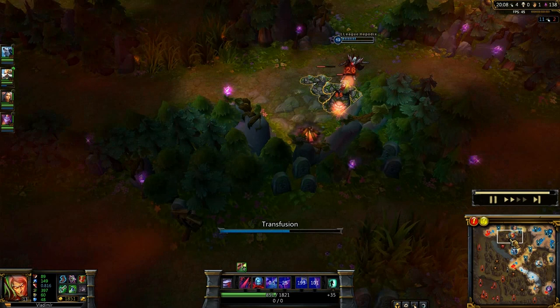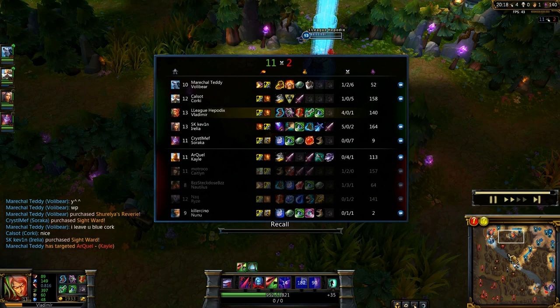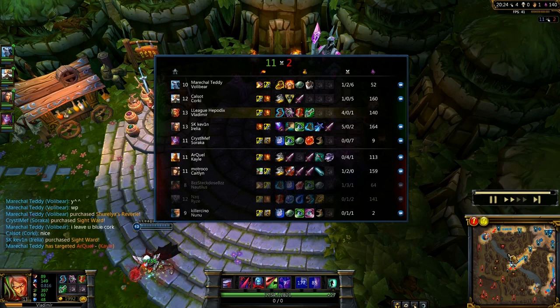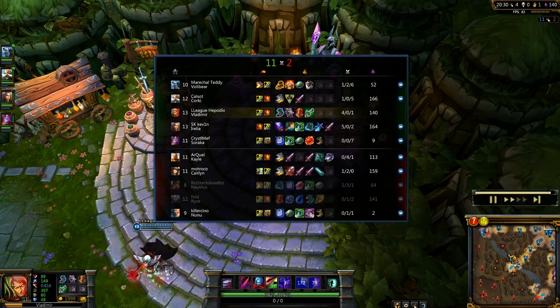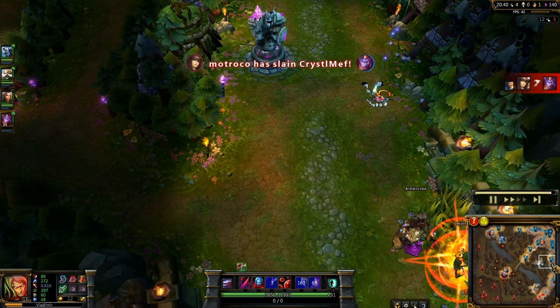Farming the neutral camps and heading back to base — got almost 2000 gold. Going right off the bat on Rabadon's Deathcap, full offensive mode. Because I got the quadrakill, I decided to snowball them even more, just going for the maximum burst you can have.